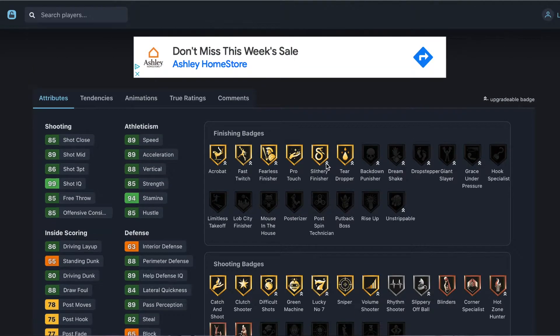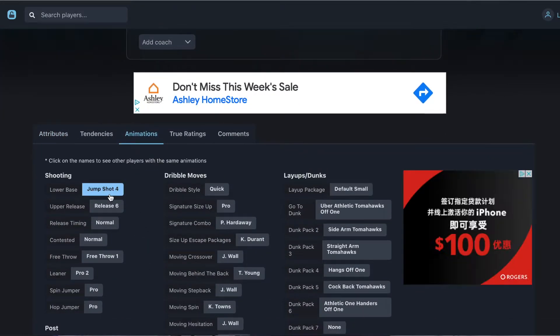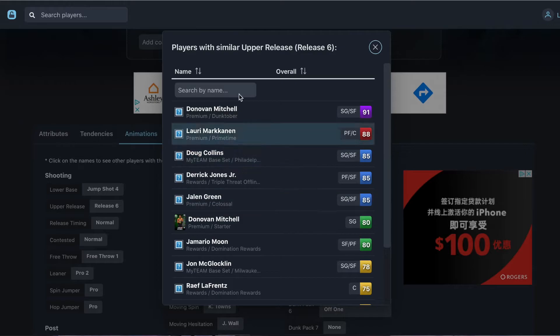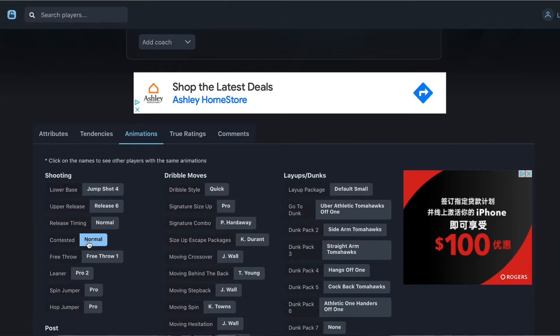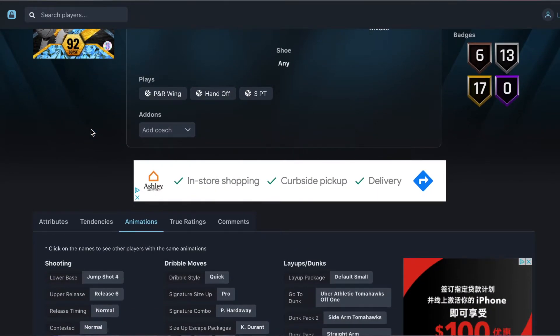Finishing badges: silly finisher, fearless finisher, acrobat. Release is Donovan Mitchell — I really love that release — and also Devon Booker. He shares the same release as Donovan Mitchell, which is great. I actually did a Donovan Mitchell gameplay a couple videos back. Richie Guerin comes in at number six.